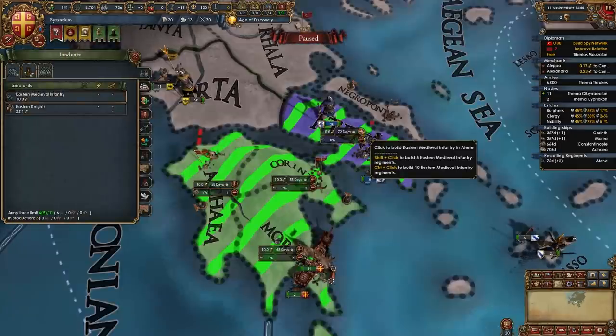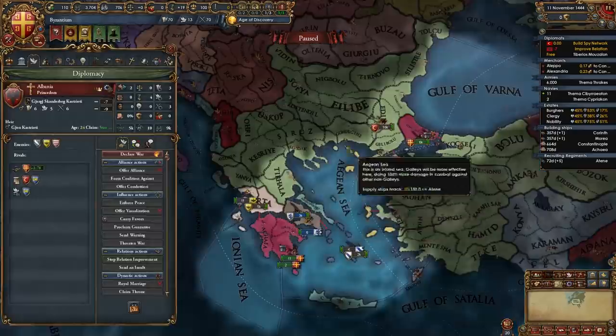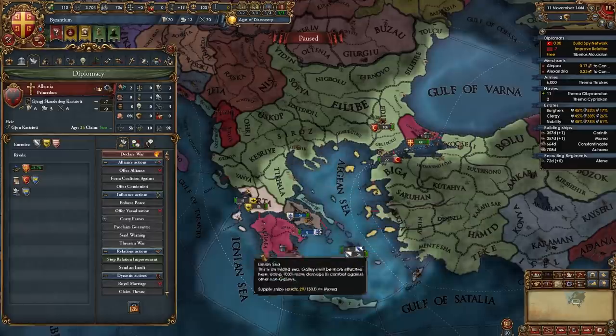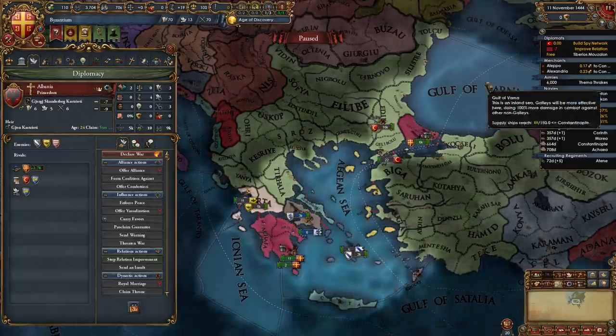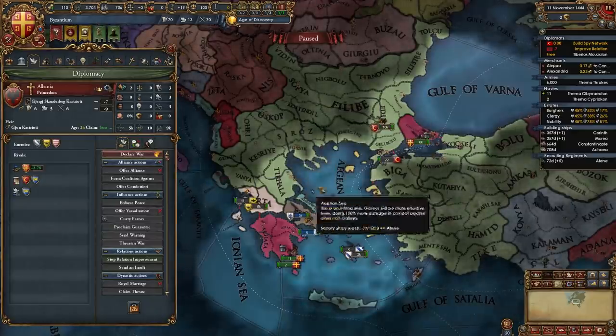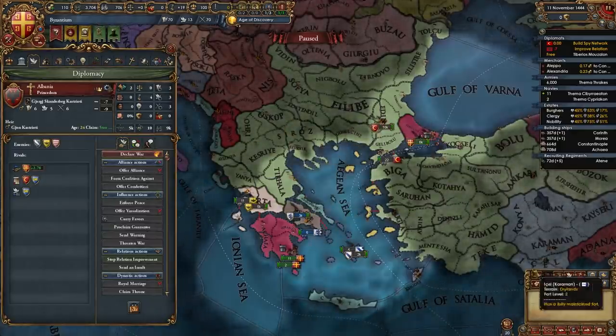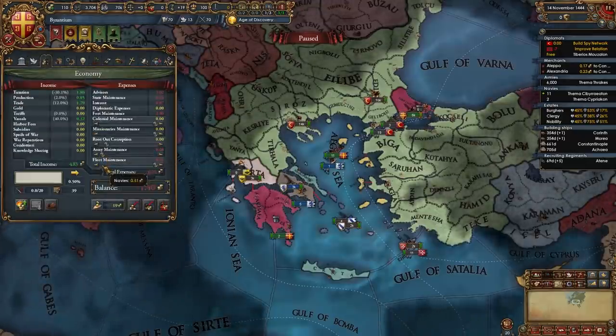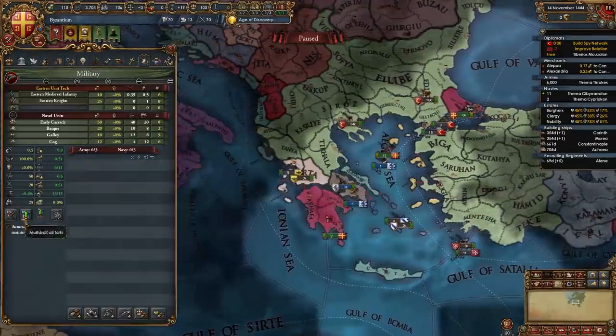We're also going to build six infantry regiments in Athens. Now it's time to wait for us to be able to ally Albania and for our troops and ships to finish building. Don't make any claims with this spy network on the Ottomans because we need it in order to speed up sieges - we don't really need claims, we have cores. At this point we're also going to lower army maintenance, fleet maintenance and turn off our forts.